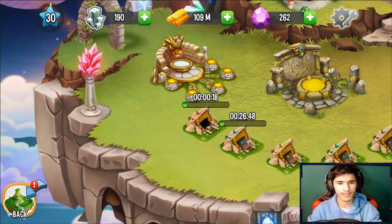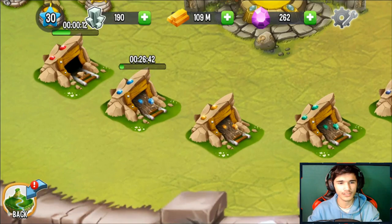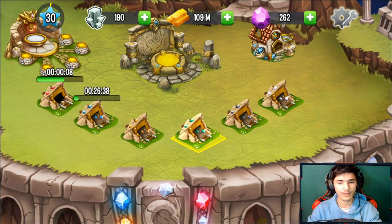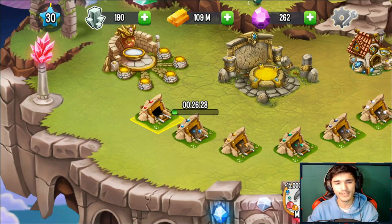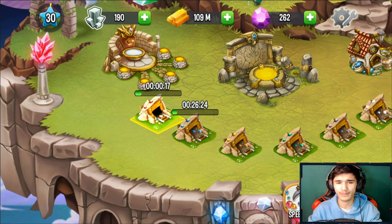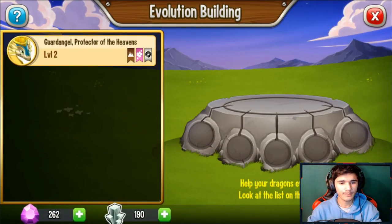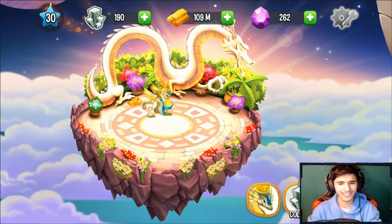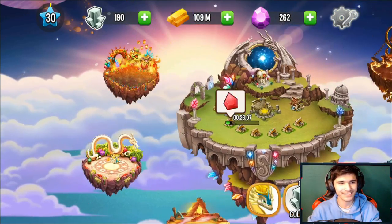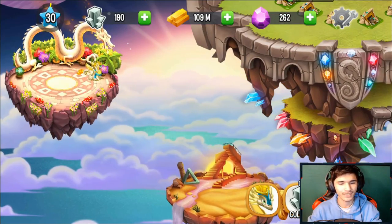I still need to collect mine resources. This mine will be done in about 26 minutes. After that I should be able to unlock the Sapphire mine, then the Topaz, Emerald, Onyx, and Diamond mines. I recommend upgrading them once you unlock them all so you can produce more crystals. Unfortunately the mines are pretty slow right now — showing zero production.